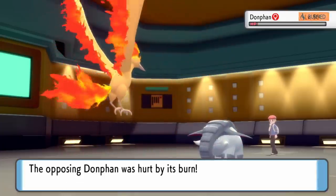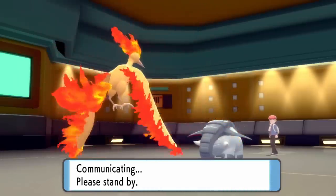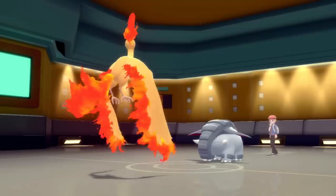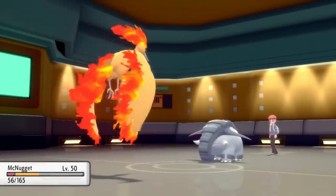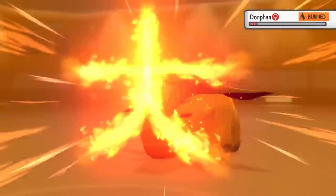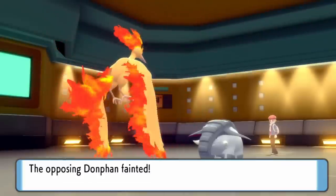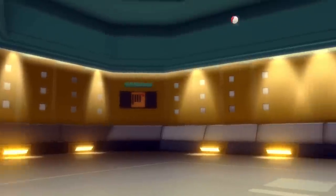Anyway, I get the burn. It actually knocks it down to literally one HP after Leftovers recovery. Now I'm realizing I definitely should not have locked myself into Fire Blast — Flamethrower would literally do the same exact thing and I just don't have to worry about the accuracy. That was also a misplay on my end. But I actually land the Fire Blast, takes care of Donphan, and now it's just me and the Fire Monkey — couple of fire dudes being guys.